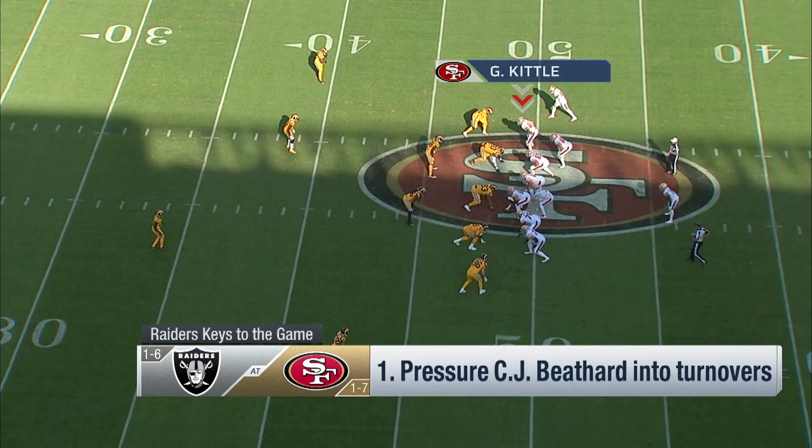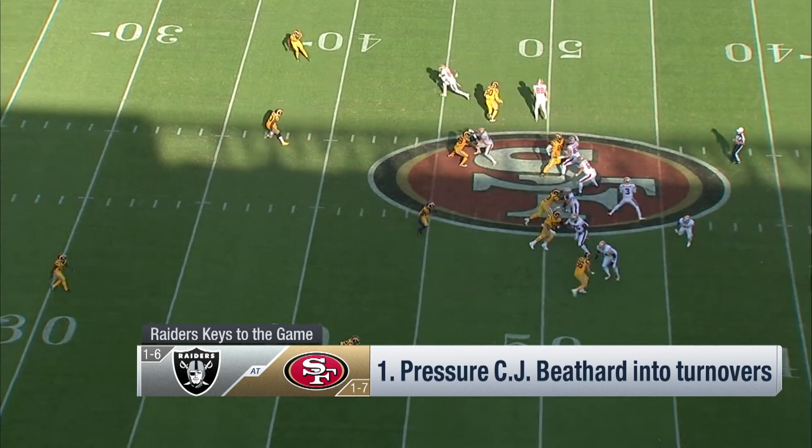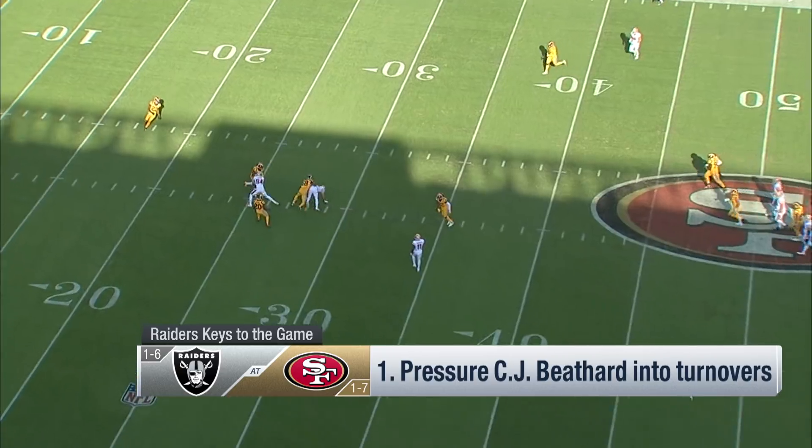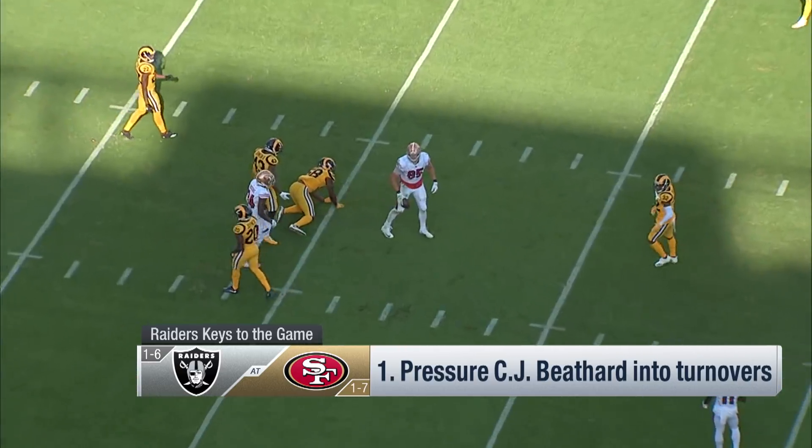Now tight end George Kittle — I like this guy. He's going to be covered by a linebacker here, makes a deceptive move, gets off him. He can beat linebackers with his quickness and he does have very good hands.